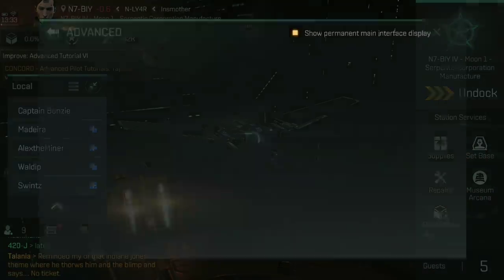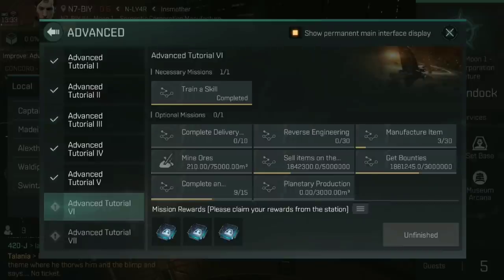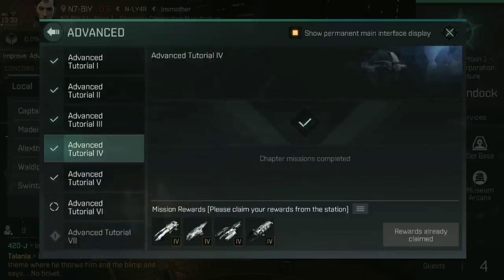We've mentioned the advanced tutorials before in previous videos. If you don't know what they are, go watch 'Getting Started in New Eden' or 'How to Survive Your First Day in Eve Echoes.' Once you have completed Advanced Tutorial 4, you will see an option at the bottom for which reward you want to claim. You do need to be docked at a station to claim these rewards, and I recommend docking at a station that is going to be home — don't just stop at any random station, otherwise you'll have a destroyer parked somewhere you need to retrieve.